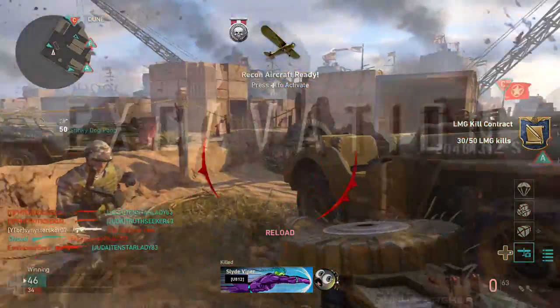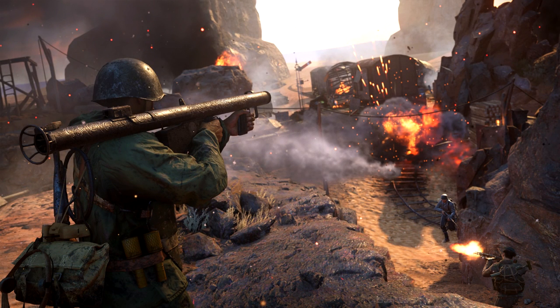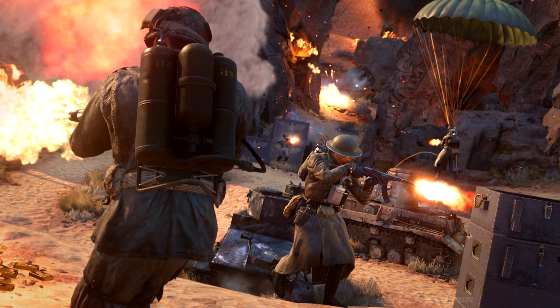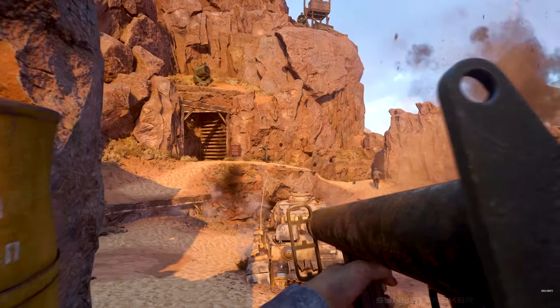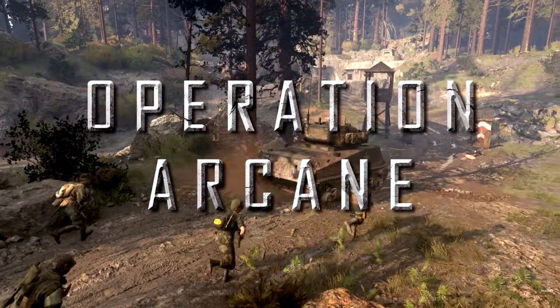The third multiplayer map is Excavation, a mining facility in Algeria. The trailer footage and description were fairly scarce, but I did notice some mining tunnels that seem very roomy. Apparently there's a hole in the middle of the map that drops you into a highly trafficked area with gold, jewels, and arts — good for some action-packed gameplay. This map reminds me a lot of Gulch from Modern Warfare 3. It looks cool and hopefully there's some more creative stuff in there.